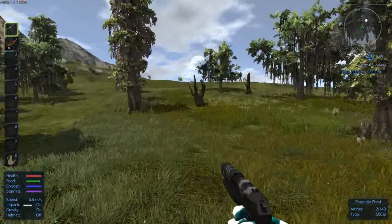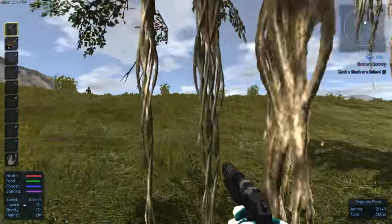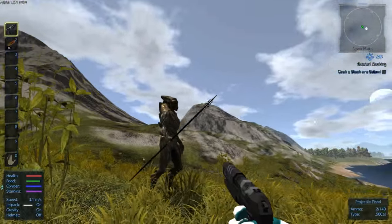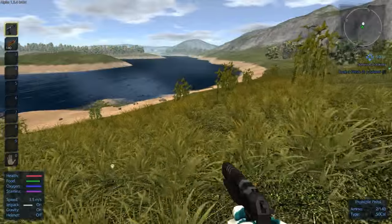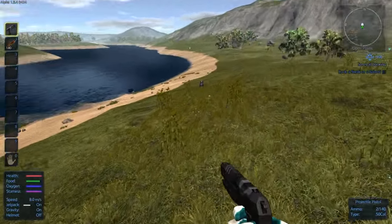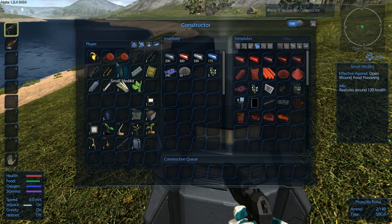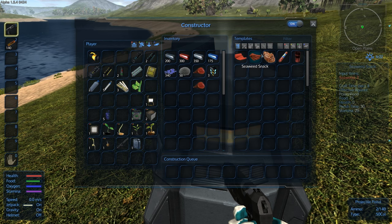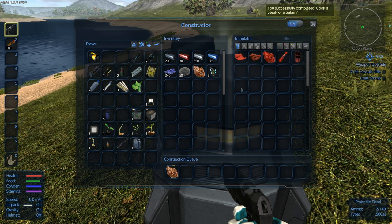Now we need to cook a steak. I fly back to our constructor, which is our temporary home base. There's also a big creature nearby — not too hard to kill, but if you don't have a gun, don't try to fight it. Back at the constructor, we put the raw meat in our inventory, click the food tab, and select grilled steak. Now it's grilling the steaks — pretty self-explanatory, but if you're a new player you might have some trouble with this.